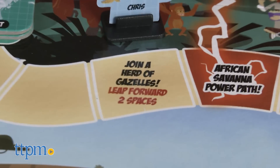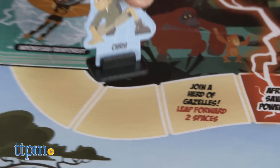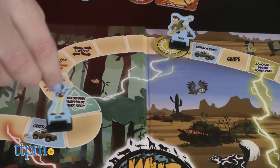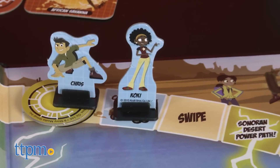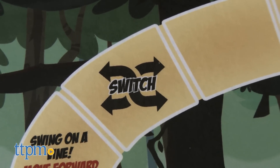Other spaces include Move Back and Move Forward spaces that instruct you to do one or the other if you land on them. Catch a Ride spaces that allow you to move to another Catch a Ride space, and Switch spaces that allow you to switch locations with another player.